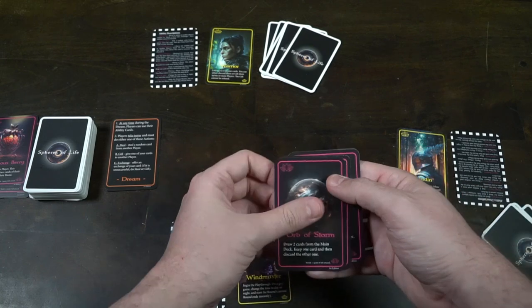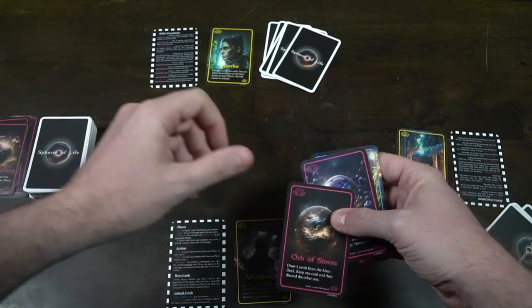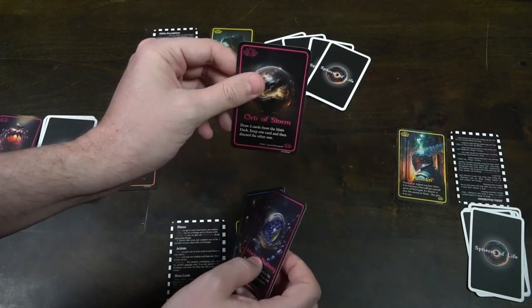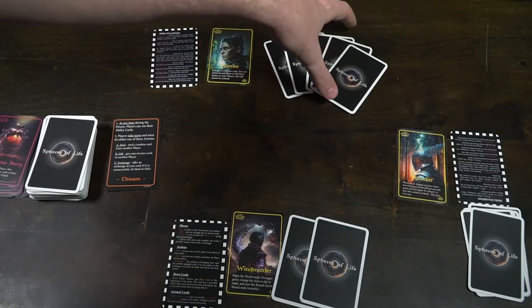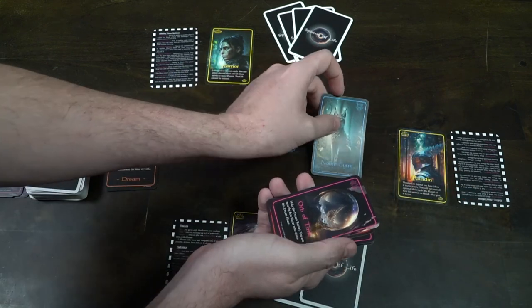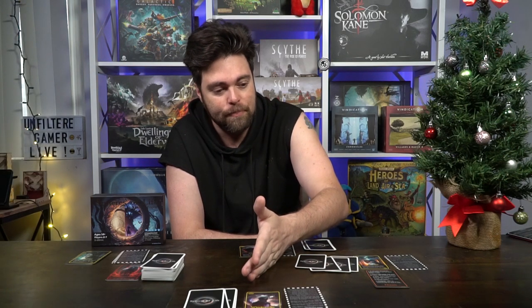Players also take turns taking one action during the dream phase. The player who starts with the phase cards can take one of three actions: steal — randomly select one card from a player's hand and take it; gift — choose a card from your hand, maybe a corrupted sheep, and give it to somebody else; or exchange — offer a card you have and trade with another player who has what you want. After taking their action they pass, but they can still play action cards throughout the entire dream phase. Once all players have taken their actions, the dream phase is over.